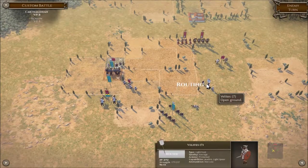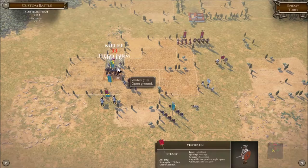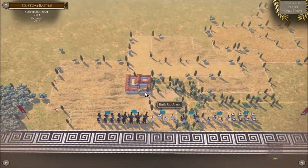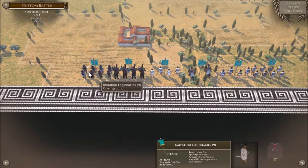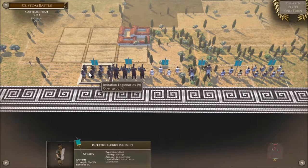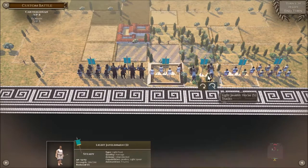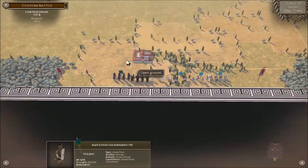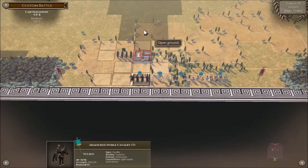So we should be outnumbered here. Here we go — first break of the game — and the velites... oh god, that's not a reinforcement mate. We're so far behind, it's ridiculous. We're gonna get up there in time.